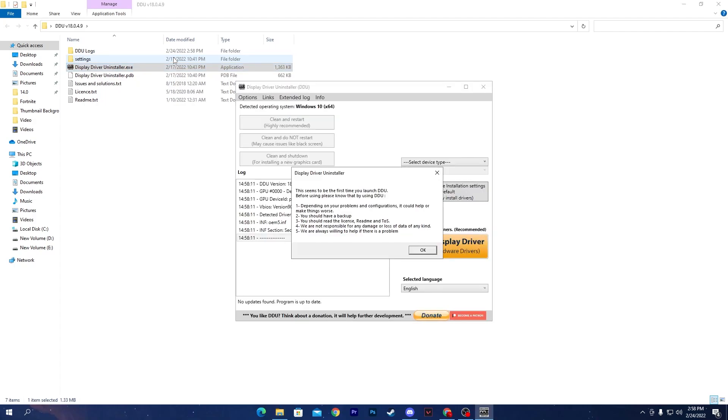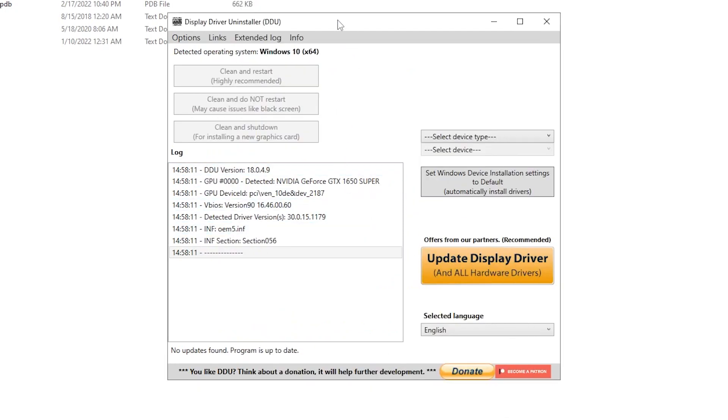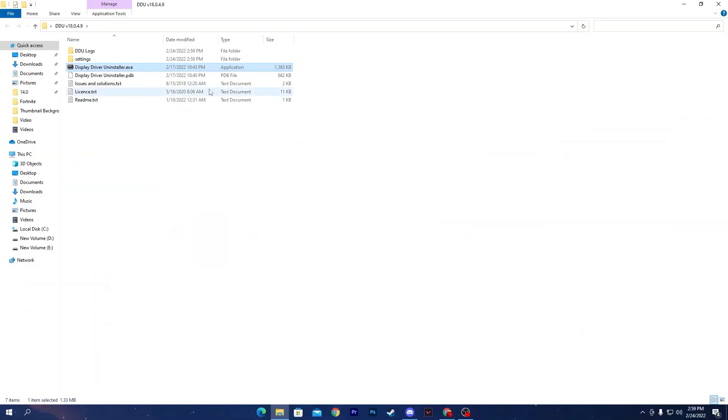First, we're going to uninstall your old GPU driver, then install a new one, and do some other tweaks to fix the low GPU usage issue. Click OK, then Close, then OK again. Go to 'Select Device Type' and set it to GPU, then select your graphics card model. For NVIDIA, select NVIDIA, then click 'Clean and Restart' — this is highly recommended. This will uninstall your GPU driver and restart your PC.